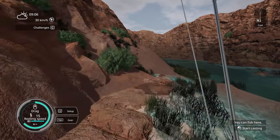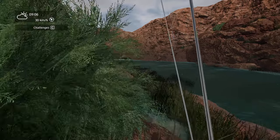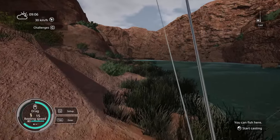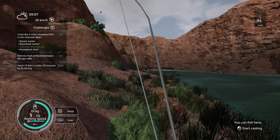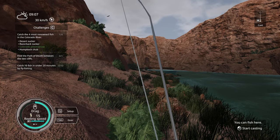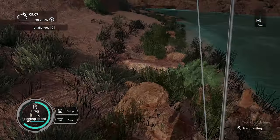I really want to catch that fish but I've been unable to catch it so far. Oh, we can travel up here. There's a challenge — find the path of death between the two cliffs. I don't know where that is. I tried here but there's nothing. If you know where the two cliffs are, let me know in the comments, guys.